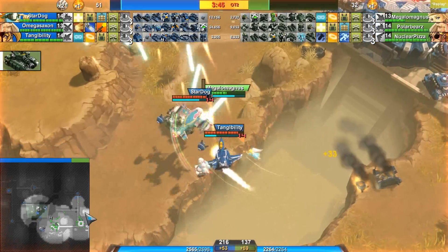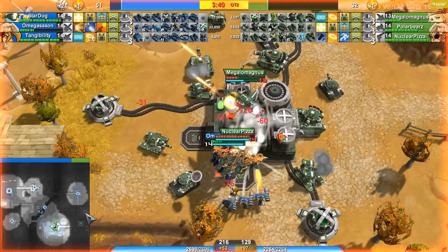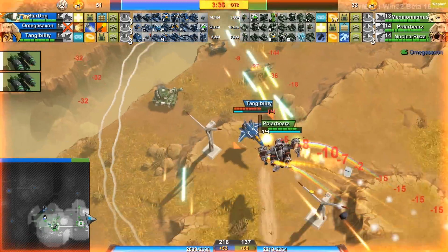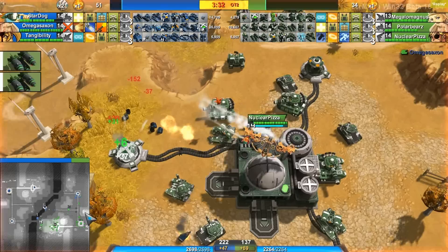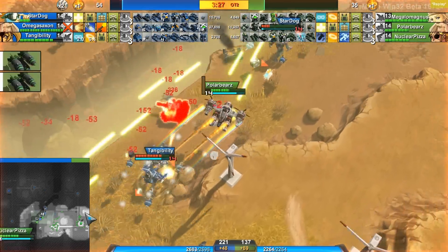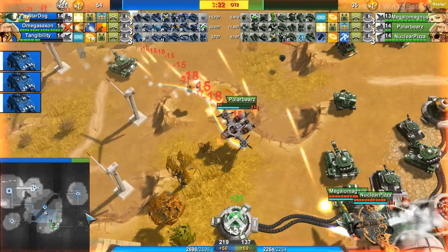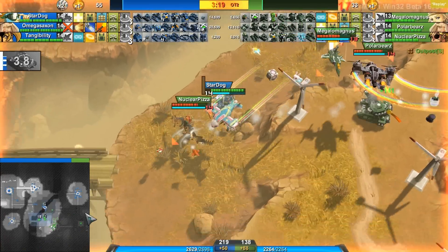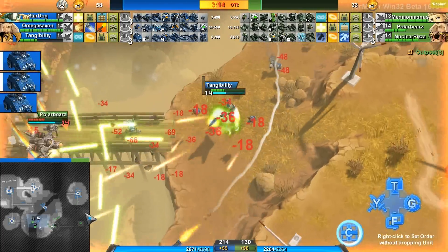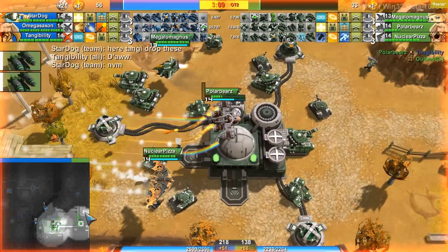Green team is almost dead. Omega Saxon is trying to get the neutralized on this outpost as well, which will further hasten the bleedout by Green team. There is one Bulbop left so he did not successfully do that, but this outpost is pretty much lost for Green team. They will probably die to this overtime bleed. Tangibility is doing a little bit of dogfighting and does get killed by that double team of Nuclear Pizza and Polar Bears.